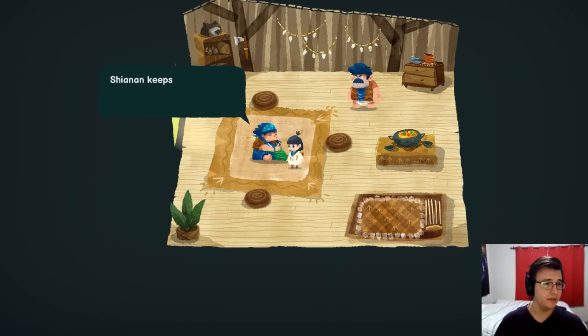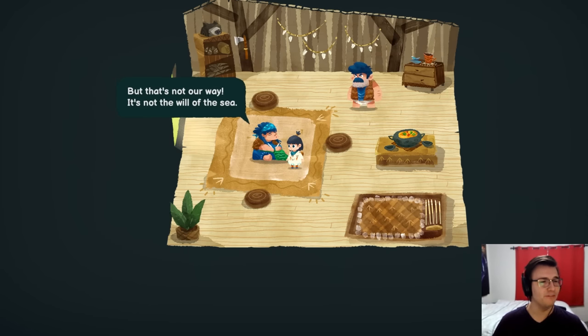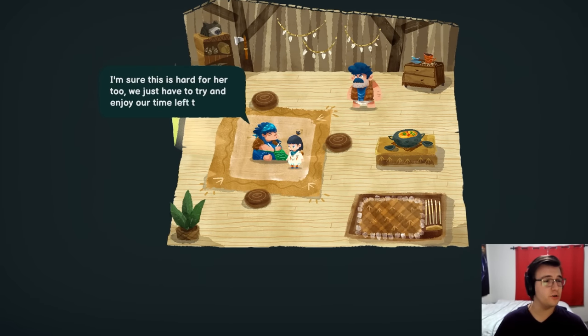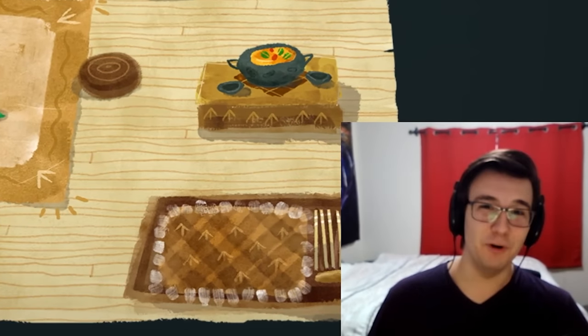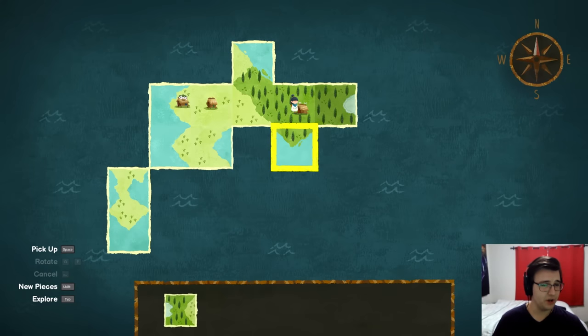'Shianan keeps saying that she'll return after she sets sail, but that's not our way — it's not the will of the sea. Once our people set sail, they must never return to their origin. It's tradition.' 'That girl really boils my blood sometimes. Teenagers, am I right? But she's always done things her own way.' 'Shianan probably went to the lake to be alone — can you please check on her, young one? You seem like a good listener.' Let me work on the map after I step outside — want to keep this private. Don't want them to know I'm a literal island god.